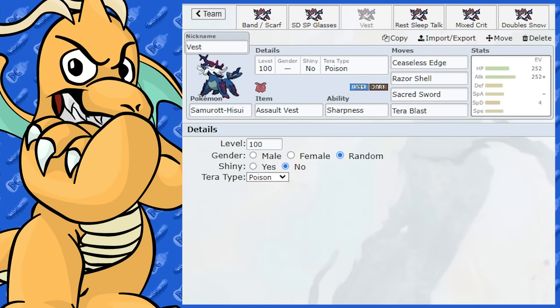For teammates, Gholdengo wouldn't be bad — that Ghost and Steel typing is okay. Samurott can swap into Fire and Ghost moves coming at Gholdengo, and Gholdengo can swap into Fighting moves for Samurott — that could be a good partnership. Looking at Ground types, Clodsire could be quite good, because with Samurott's Dark and Water typing, Clodsire can sponge any Electric moves coming your way, as well as Fighting and Grass moves. So Clodsire is an excellent teammate, especially if you run Water Absorb — that'd be a really good partner.